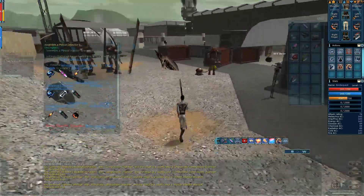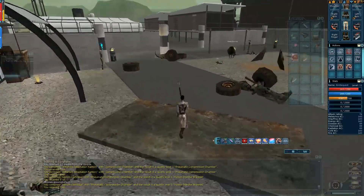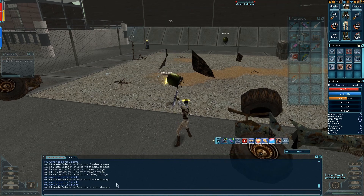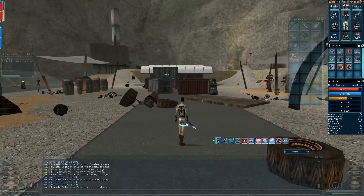And that basically is how you make the bracers. I'll just show you now in combat. So I did do 30 points of melee damage; I'm now doing 36 points of poison damage. There we go.